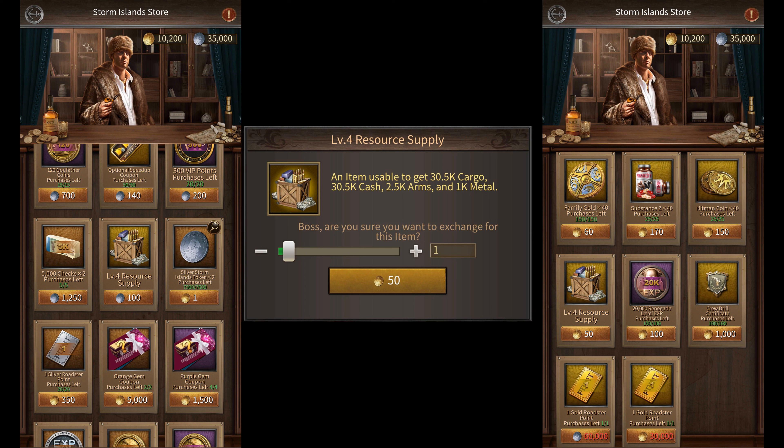Each resource supply box that you use gives you 30.5k cargo and cash, 2.5k arms, and 1k metal. So every 33 boxes that you buy will give you 1,000,000 cash and cargo.